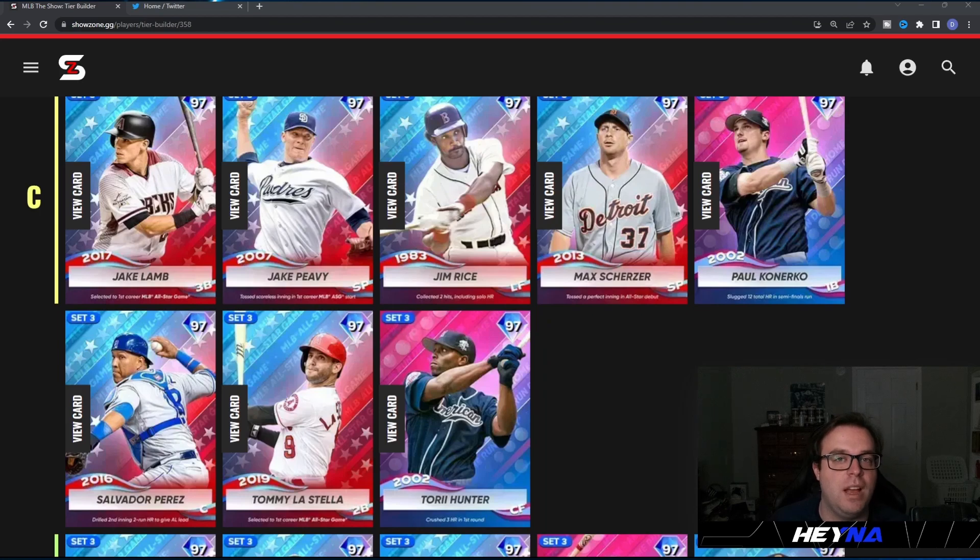Tom La Stella is kind of like Jake Lamb — good against righties but low clutch, fielding is nothing great, and he has low speed for a second baseman so he'll have trouble getting to balls up the middle. Just an average card. Torii Hunter is an okay outfielder — primary center fielder with 94 contact against righties and good power. A lot of these home run derby cards have 115 pop which is nice, but 87 fielding and 77 speed and the contact is a little low for this point in the year.